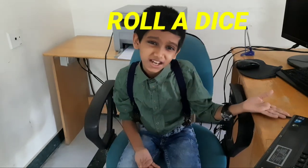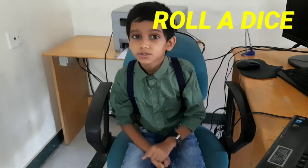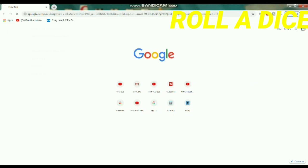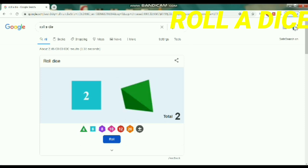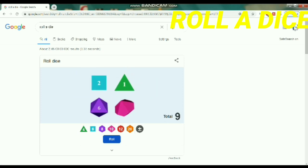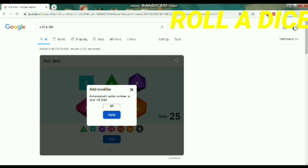When we are playing Ludo and we don't have dice, this is very useful. You have to search 'roll a die' and then you'll get numbers: 2, 4, 6, 8, 10, 12, 20 — and with all that you can also make your own dice.